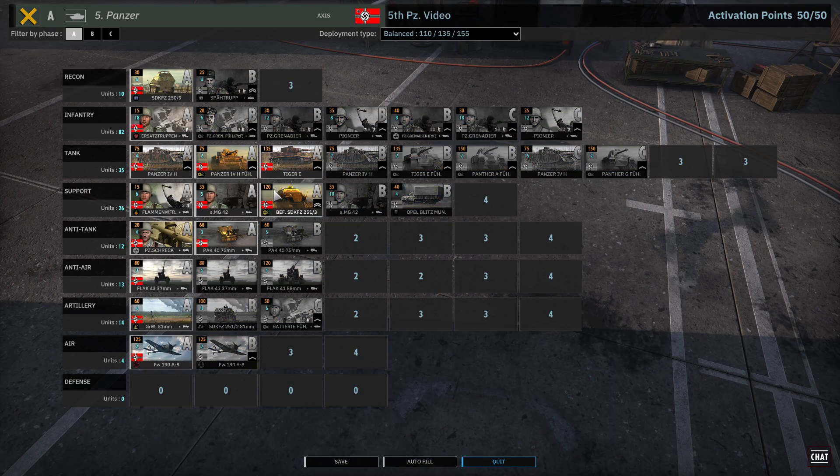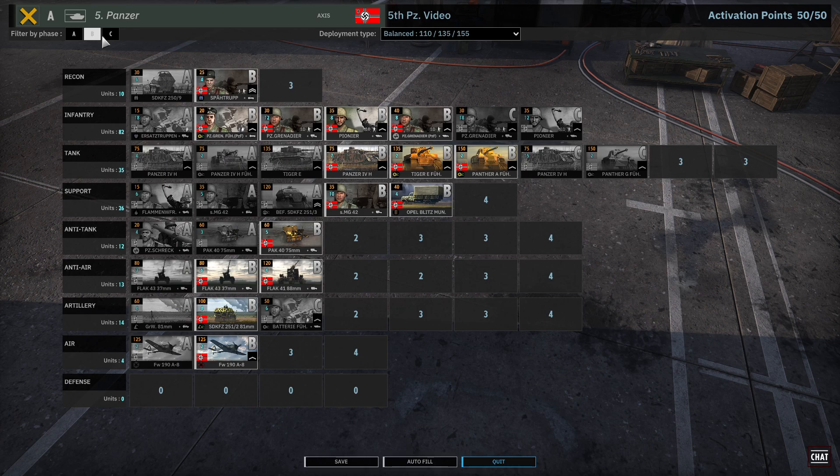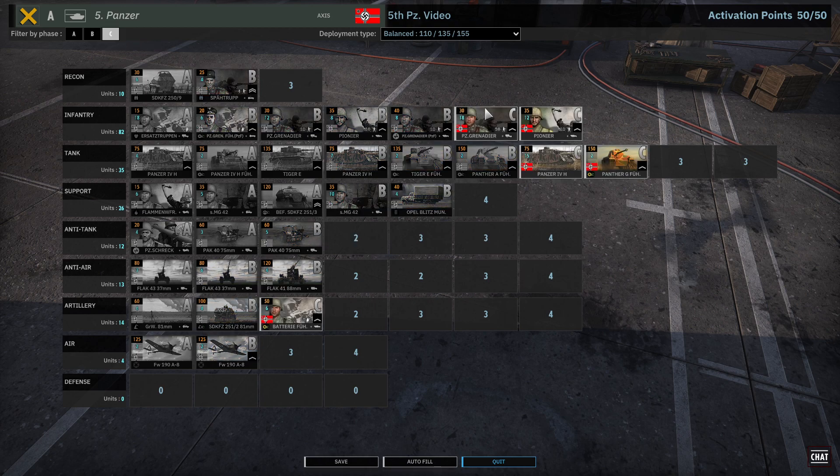OK guys, this is the deck I'm gonna be using. At first we're gonna just be very defensive. We're gonna try to take some flags early with the Flaming Wurfer, supplement them with the MG42 for support, with some Panzerschreck and Pak 40s, and just be very defensive. Phase B we're gonna attack a little bit more. And then phase C we're kind of gonna go all in if we have the opportunity.